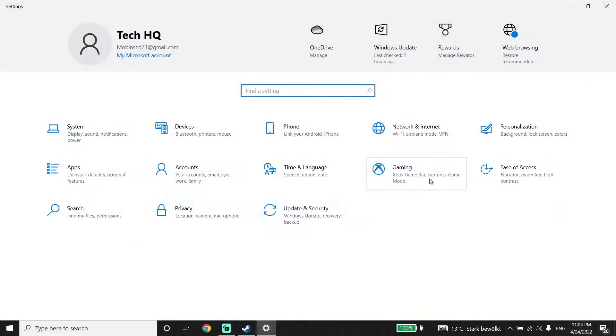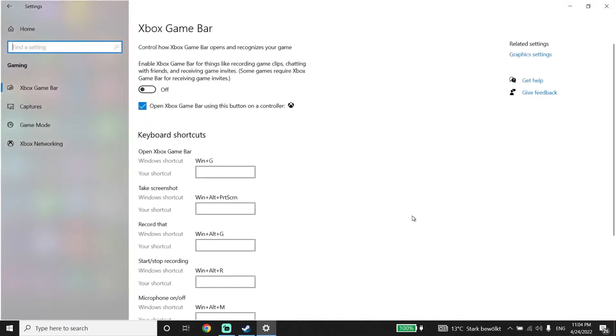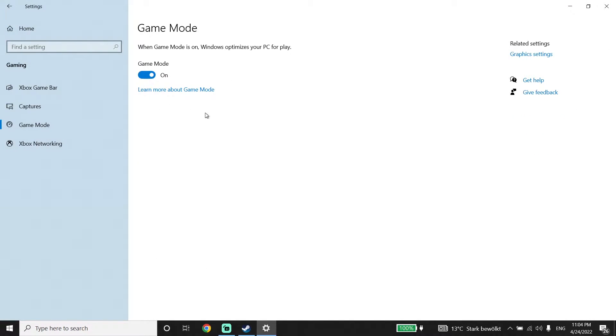Click on Gaming, then click on Game Mode, and make sure to turn on Game Mode. When Game Mode is on, Windows optimizes your PC for gaming so you can get higher FPS when you're playing CSGO.